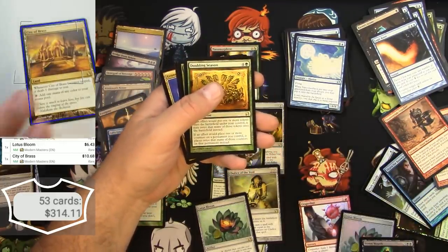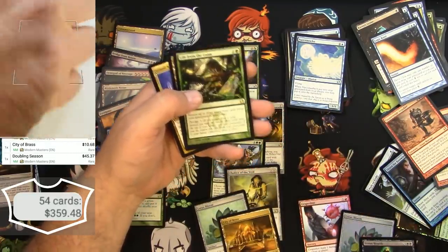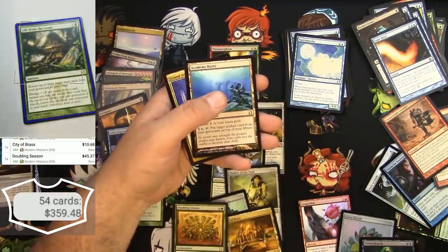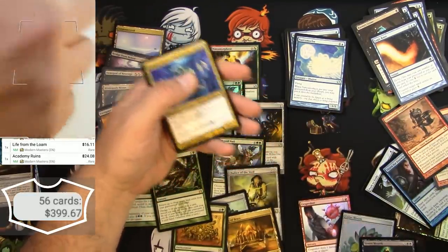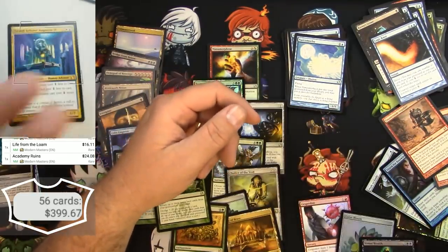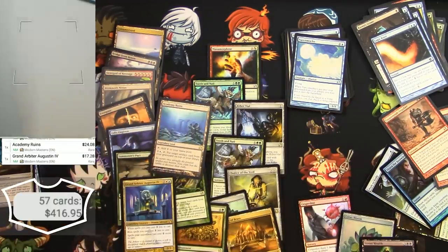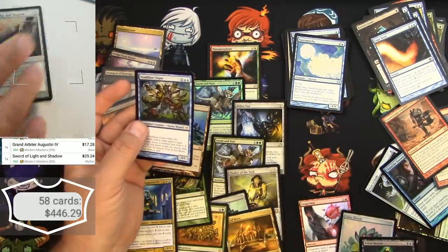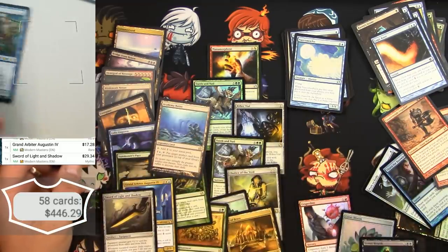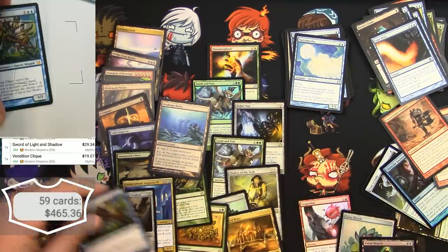Doubling Season — super big time, forty-five. Life from the Loam — sixteen. Academy Ruins — twenty-four. Grand Arbiter — sixteen ninety-seven, except that's a different edition; that one's been going up lately. Sword of Light and Shadow — twenty-nine, pretty good. And the Vendilion Clique — twenty-one for a different edition; let's switch that up: nineteen. There you have it.